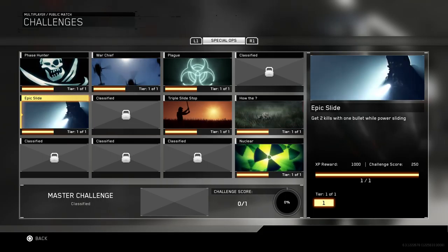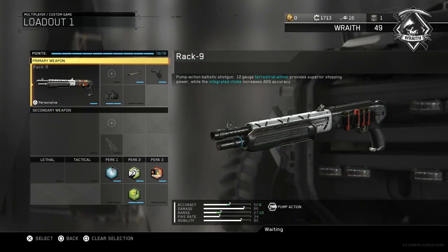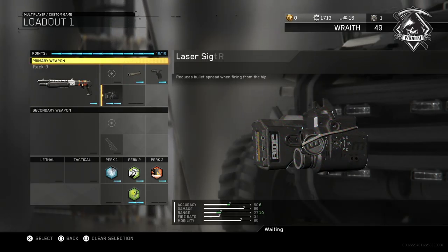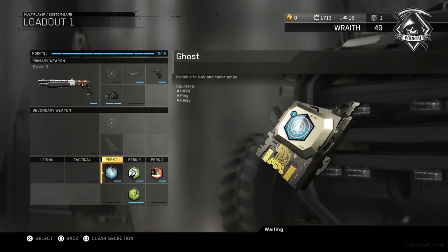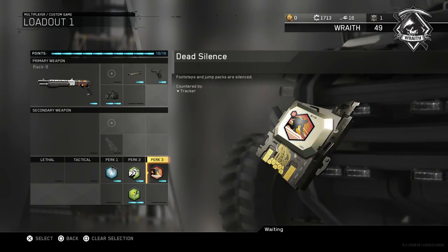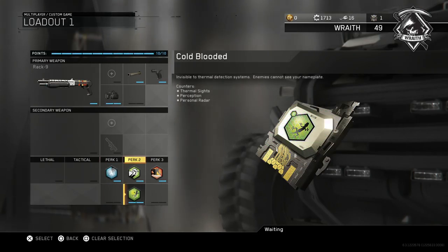Getting into the class setup, what you need to do is grab a shotgun. I use the Rack9 because it's very powerful and it just feels good when I shoot it. I threw on the long barrel just to help out with the range, which did help in the video you'll see in a minute. For perks you need Ghost and Cold Blooded because we do need to get a little bit campy. The rest of the class slots are all up to you.